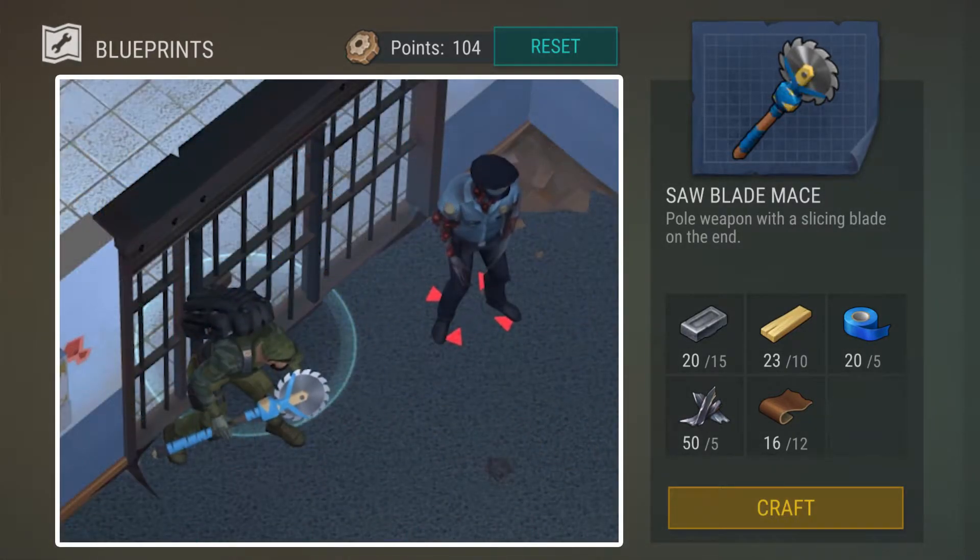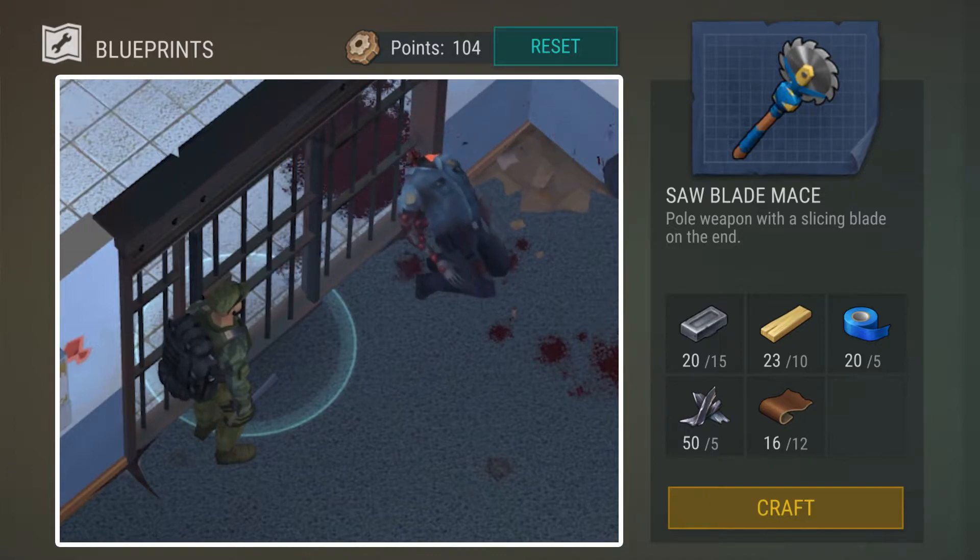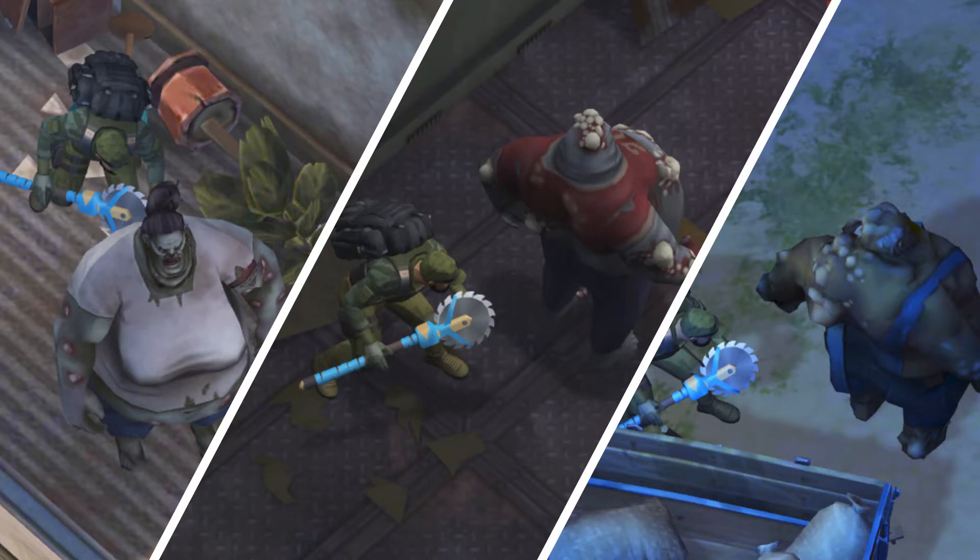Now it is pretty tempting to one-shot smaller zombies with the Sawblade Mace, but you'll want to try to stay away from doing that because you're actually wasting a lot of the HP potential. Instead, target those bigger ones like Weepers, Bloaters, or Giants. So let's take a look at an example here in Blackport PD.